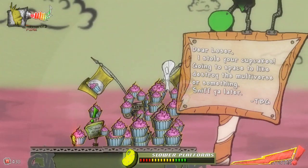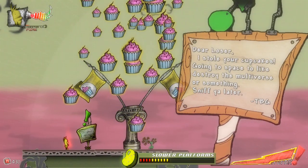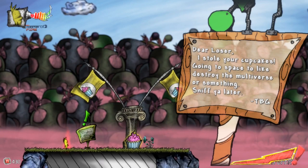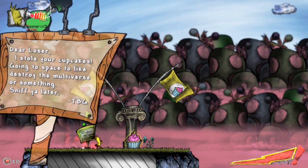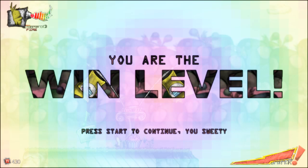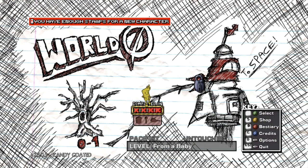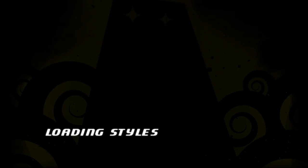Yeah but he doesn't collect them all though, does he? There's a letter: 'Dear loser, I stole your cupcakes. Going to space to destroy your multiverse or something. Sniff you later. TBG.' What's that stand for? The bastard guy? So it says 'you are the win level.' It's just a meme — I don't know if the person who made this spoke English.